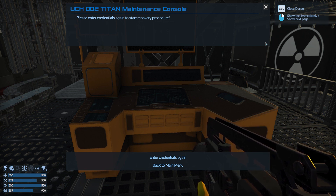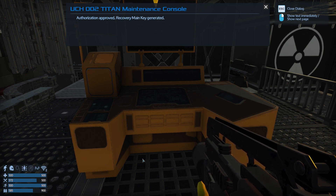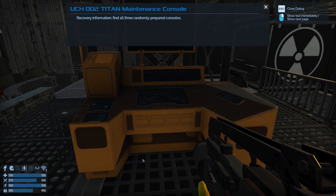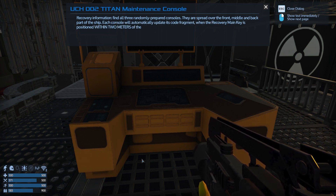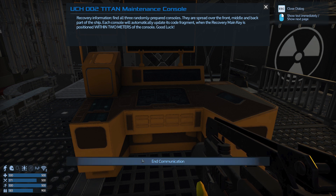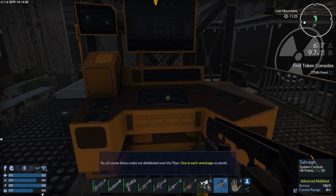The location must remain unknown to any and all personnel below access level black at all costs. Please enter credentials again to start recovery procedure. Authorization approved - recovery main key generated. Find all three prepared consoles - they're spread over the front, middle, and back of each ship. Each console will automatically update its code fragment when the recovery main key is positioned within two meters of the console. So of course these codes are distributed over the Titan - one in each wreckage, no doubt.